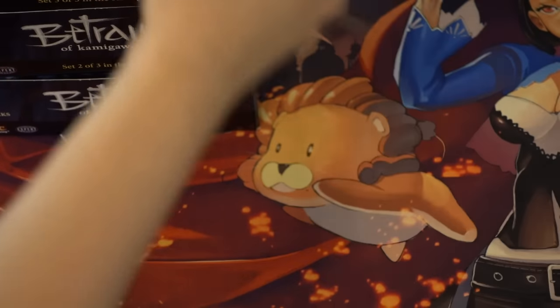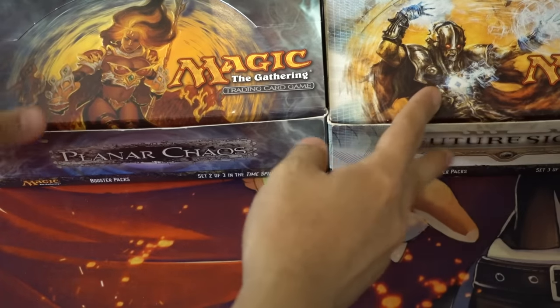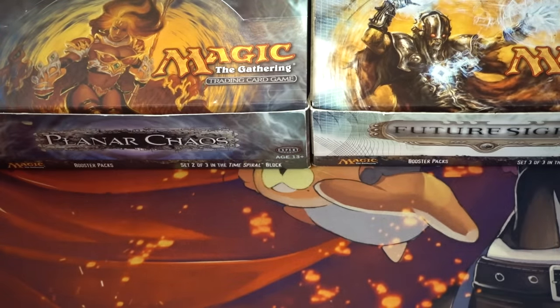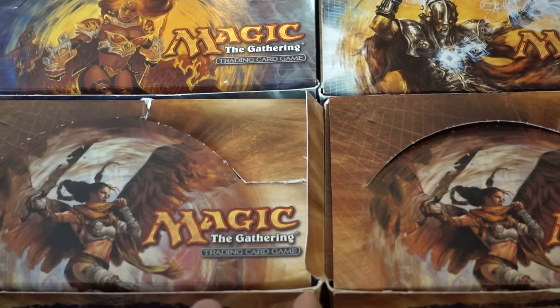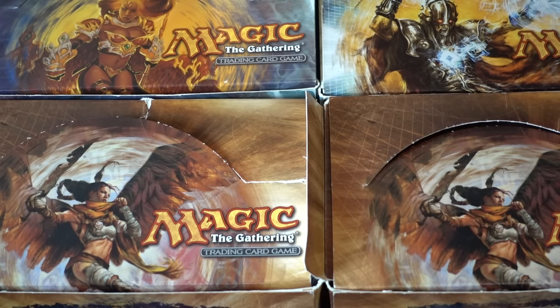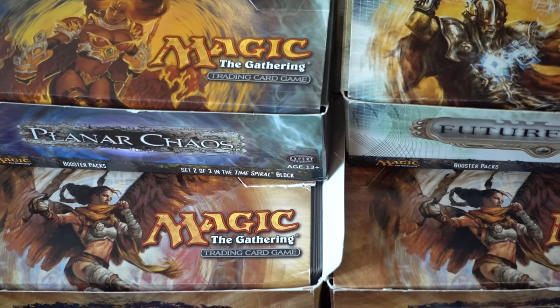That was the Kamigawa set, which I love quite a bit, but my favorite set — which we just drafted maybe a month ago — is this one. I love the Time Spiral block. One of the cards, like Conflagration or something, has spiked up to four dollars, so this is the set where you will get the value you want. I think I have two boxes.